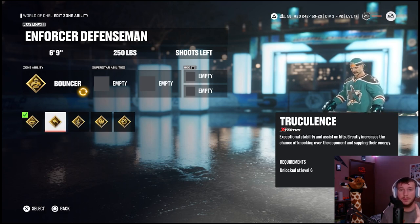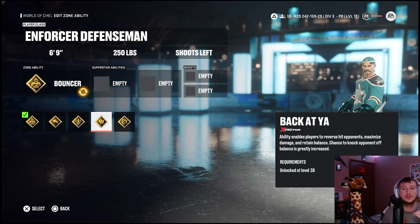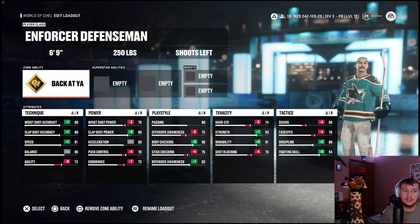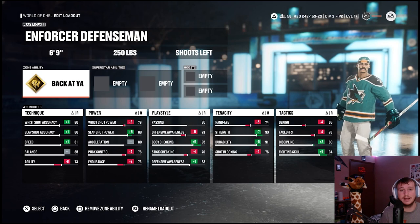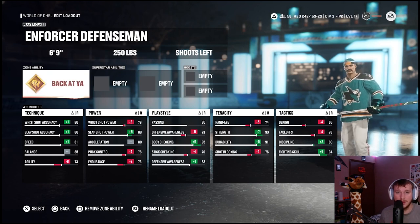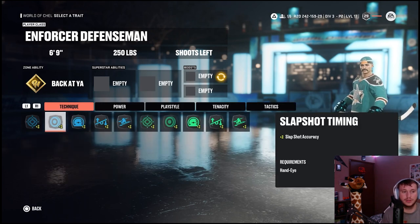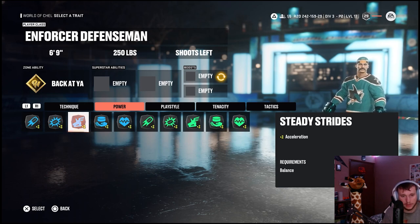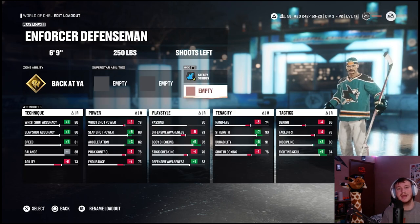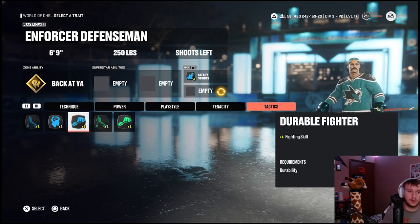I don't know if they'll add it next season — it's club finals now so maybe they will, and this Chara build could look a little different. For superstar abilities, we were going to need 82 acceleration for truculence. We give him steady strides for plus two acceleration, giving him 82 — then throw on his other boost. We have the choice between durable fighter or booming hits; I decided to go with durable fighter because he was an incredibly skilled fighter. There's another player I want to give 99 hitting to, so try and guess that in the comments.